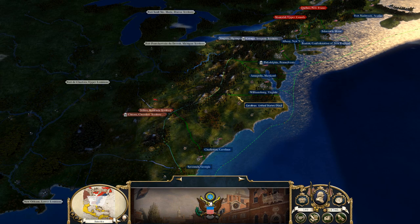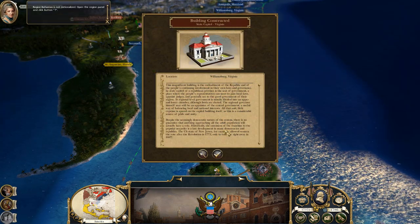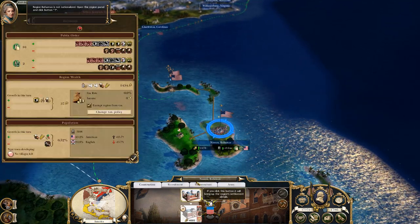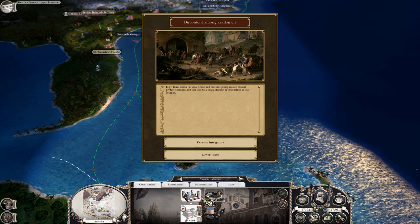I like these little stories that come up. We have our trade gains, and I guess now we'll just end the turn. We have our building constructed here in our state capital in Virginia. Bahamas is not high — actually, I did nationalize it. Let's go ahead and do that again.